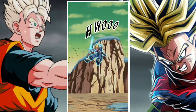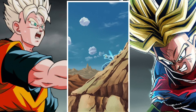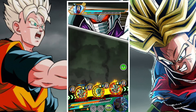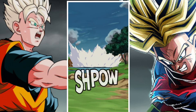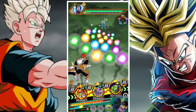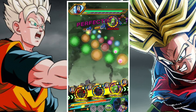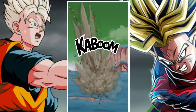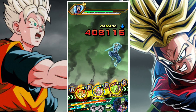To round out the team I went with Great Ape Vegeta, which might surprise people. I recently got a dupe on him and I really like him. He lacks some preferred linking partners, but his ability to guard is very important, and his defense going up significantly from ultra super attacks is also key. We combine both by having him float and prioritizing orbs when needed to handle heavy incoming damage.